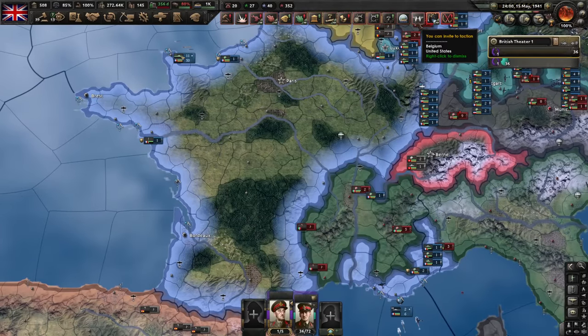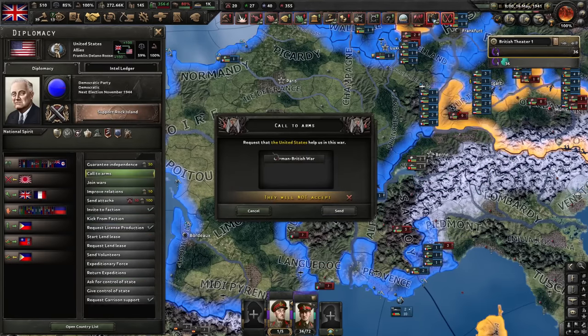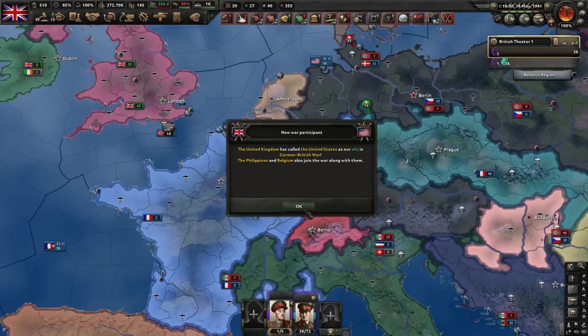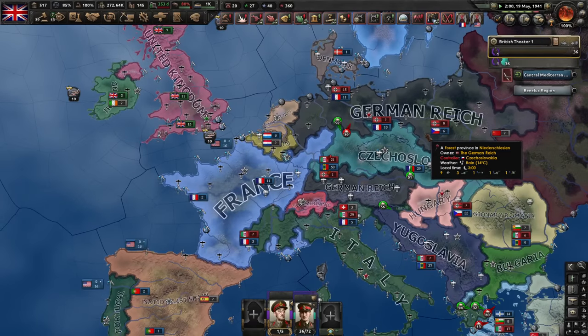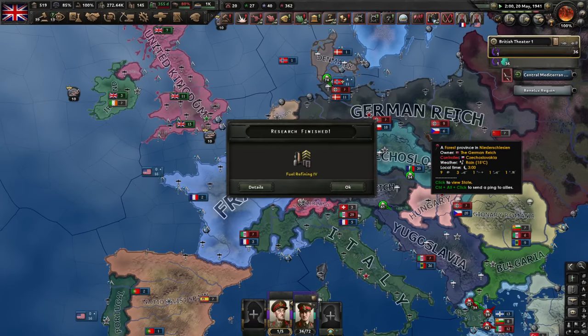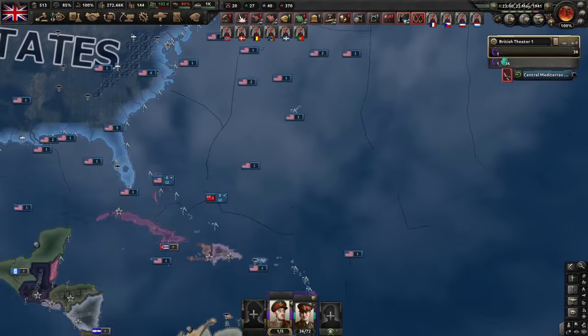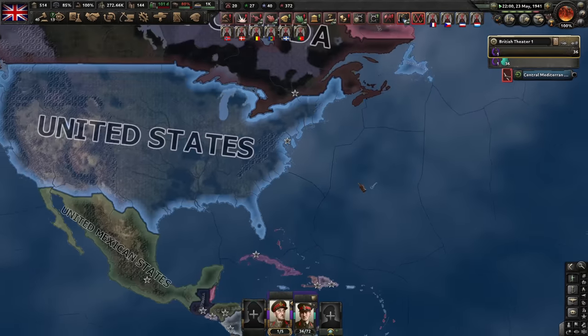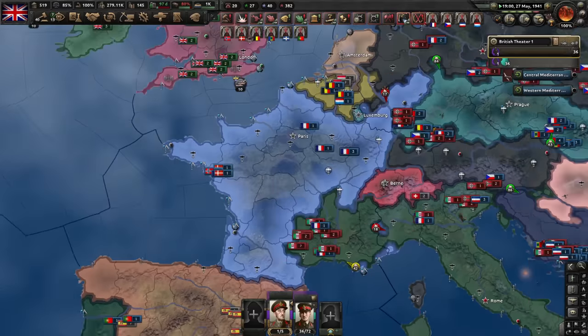Japan attacked the Philippines, and we can finally invite Belgium and the United States to our faction — excellent. Call to arms in Belgium too. Come on Belgium. I also need someone to save France. How is the German AI so strong and the Allied AIs so weak? Let's do nukes. I'm not going to war against Japan — there's nothing to gain. But the United States are going to war against Germany — come on, save France!